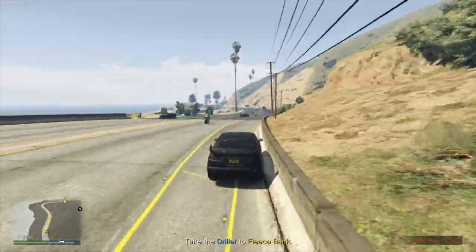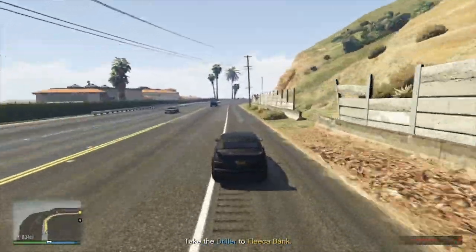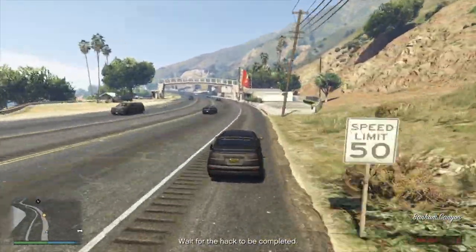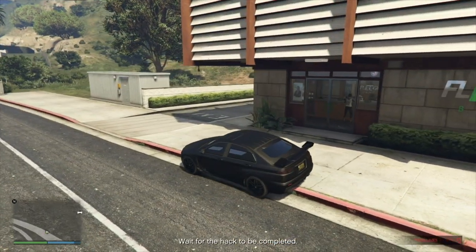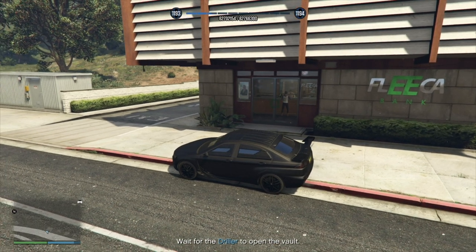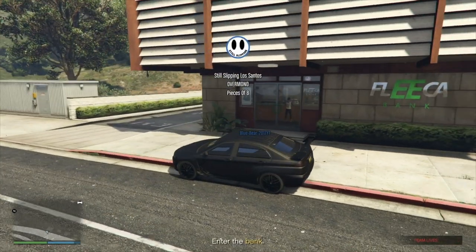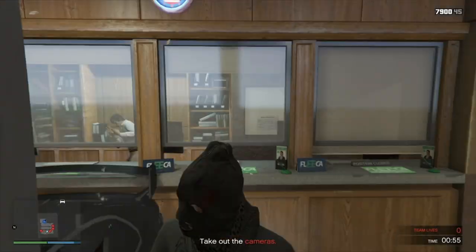There are four security cameras in the foyer. At the bank, you need to wait until the driller has got into their network before making a move. Once the safe vault is hacked, keep spamming left on your D-pad to equip your mask if you haven't already, and get inside. When your partner has got out, reverse into the bank like this. Exit and take out the four cameras.